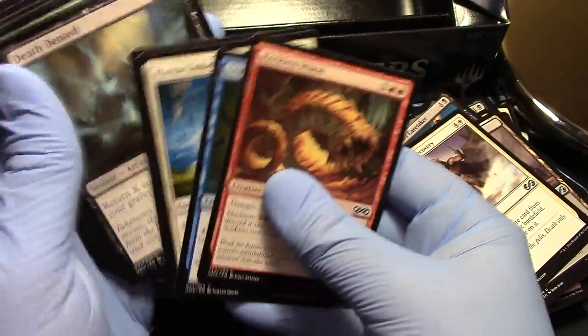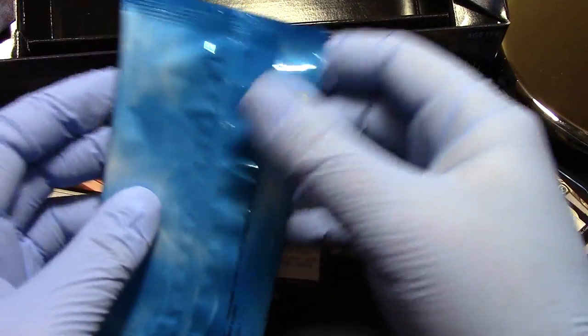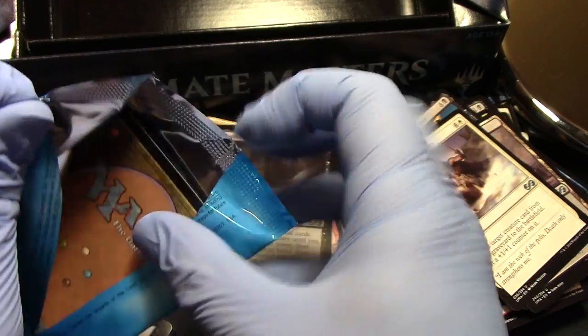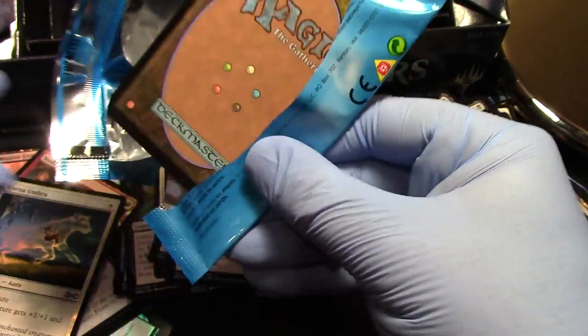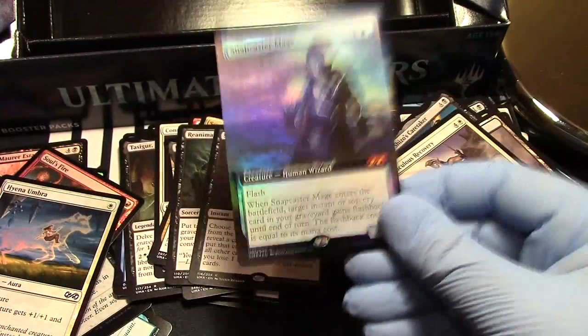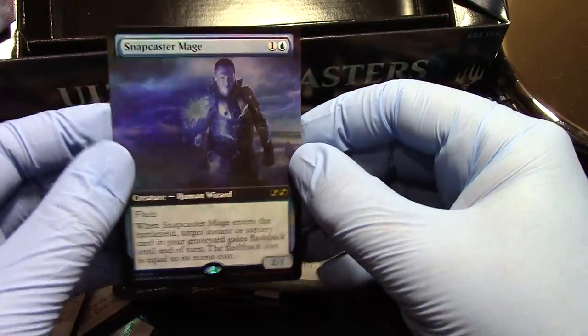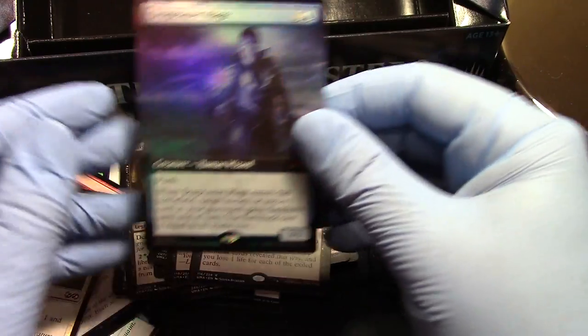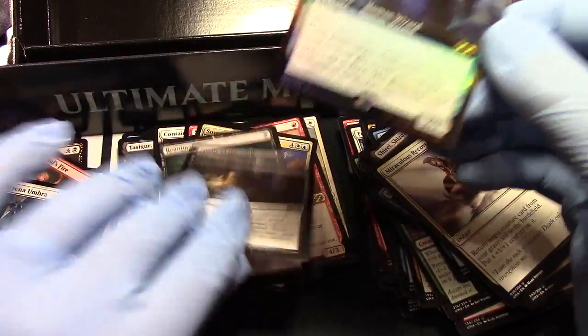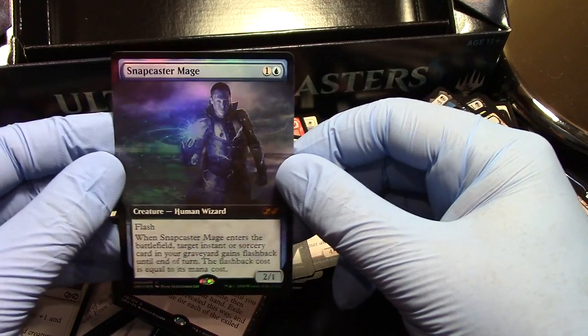Let's go see what the box topper is — come on, be something amazing, be fantastic, you know you want to be. There's that sound, the rippy rippiness of it all. Here we go — oh yeah! There we go, now that's great, boom! Didn't I see something about Snapcaster? Holy mackerel, there it is, boom boom! He may not have been in the packs but he was in the box topper!